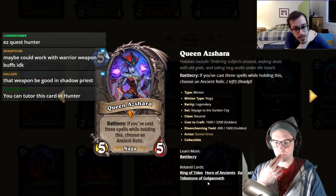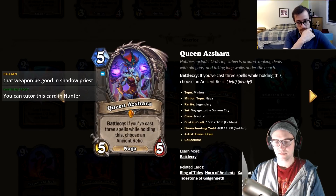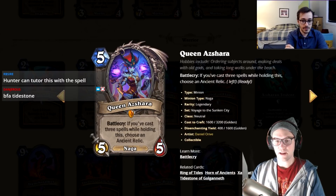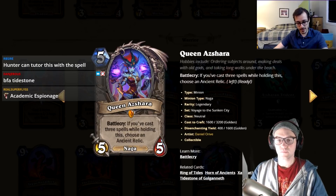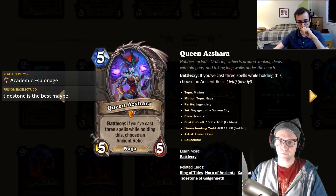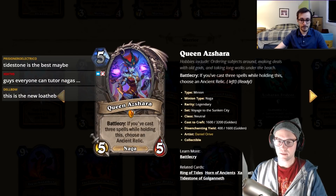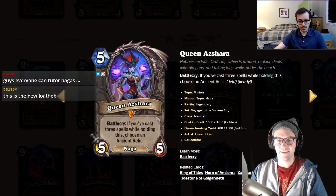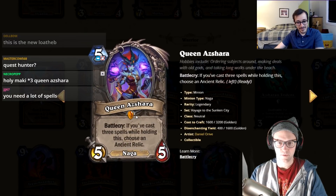Tidal Stone of Gul'ganneth: one mana, shuffle five random spells into your deck at one mana each, draw two cards. That's really good — like Deck of Lunacy but you draw two immediately and it costs one. You don't even have to play it in a Naga deck; it fits any tempo or spell deck. I'll give it a four.